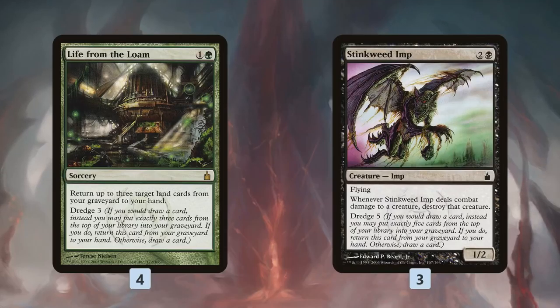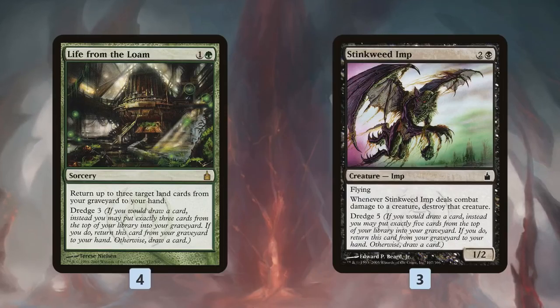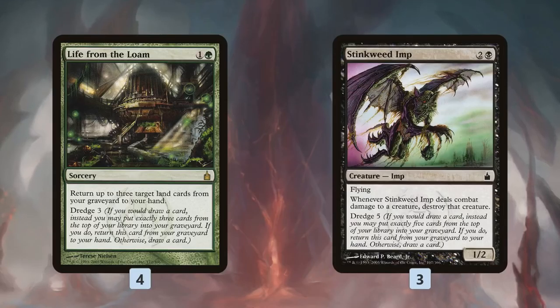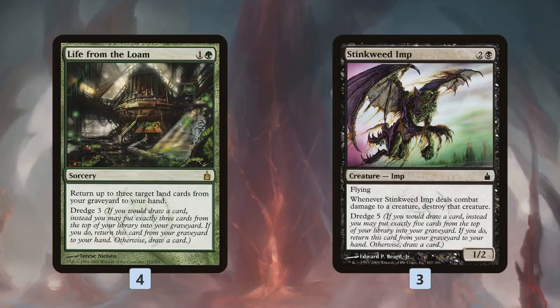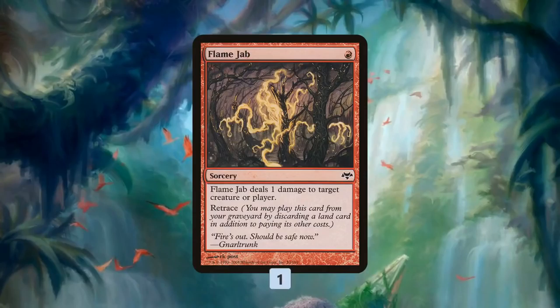Life from the Loam probably looks weird here — we're not really using it to kill our opponent directly. It's nice that it helps us hit our land drops up to five for Spellweaver Volute, but the real trick is it's another sorcery we can cast from our graveyard. Once we have Volute down, we just dredge Life from the Loam back to hand, cast it, it's a sorcery, triggers Volute, lets us deal damage to our opponent. So like Faithless Looting, it does two things: fills our graveyard and gives us a cheap castable sorcery.